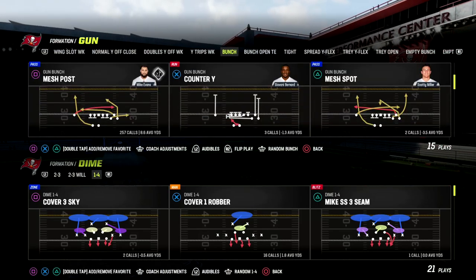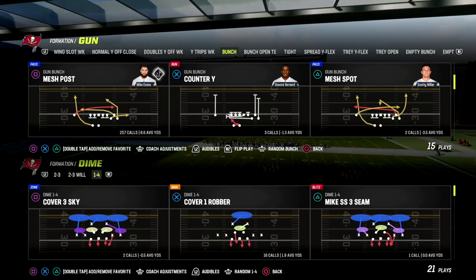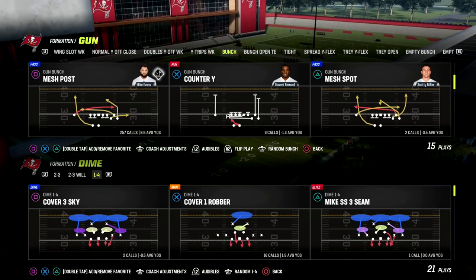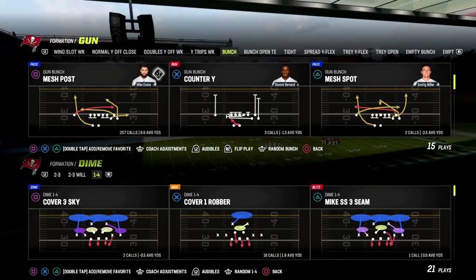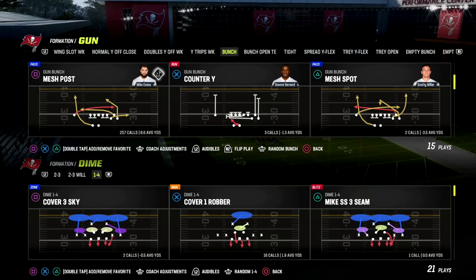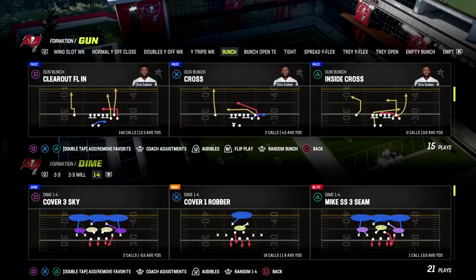I'm in Washington. If you want to get my full Washington Commander's offensive ebook, we broke down bunch, bunch open, tight end, as well as gun tight. I'm going to be doing some more updates for gun tight and I'm going to start using that formation a little bit more. We're potentially adding empty bunch, a normal Y-off close, and maybe some good stuff out of tray white flex. Patreon members get access to everything — ten bucks gets you all the ebooks and all updates. We've got 13 offensive and defensive ebooks out as of today and we're planning to release another one this week. Link is in the description.